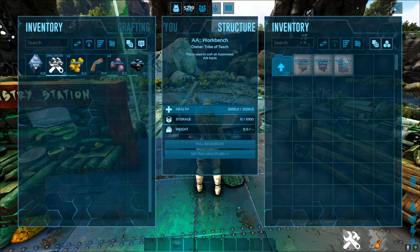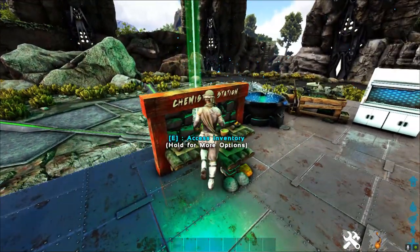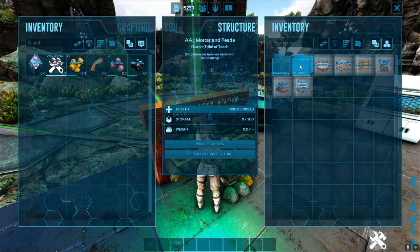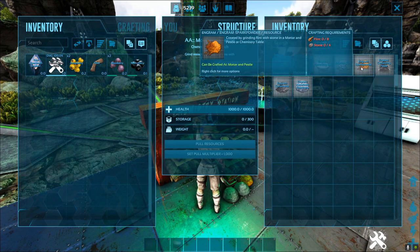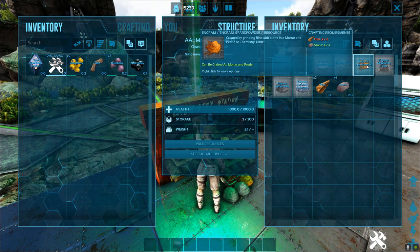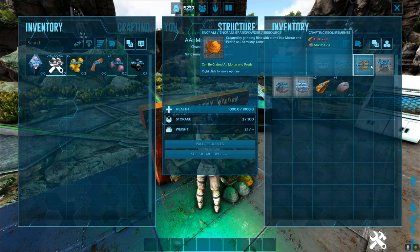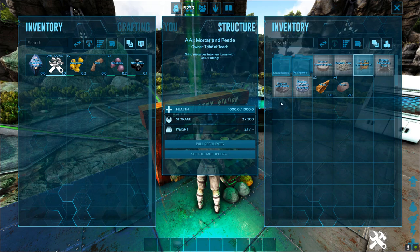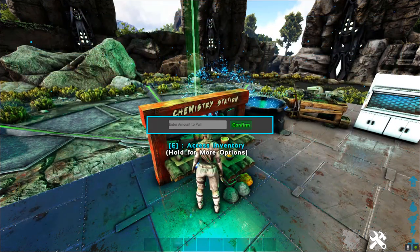Here's another fun one - the chem station. I love this one so much. Basically it grinds resources into items with OCD pulling. You can make all kinds of things here and it does it by the thousands. Let's say you want to make 1000 - just confirm and it'll automatically make it for you. You set the multiplier and it'll automatically pull the resources, which is amazing.